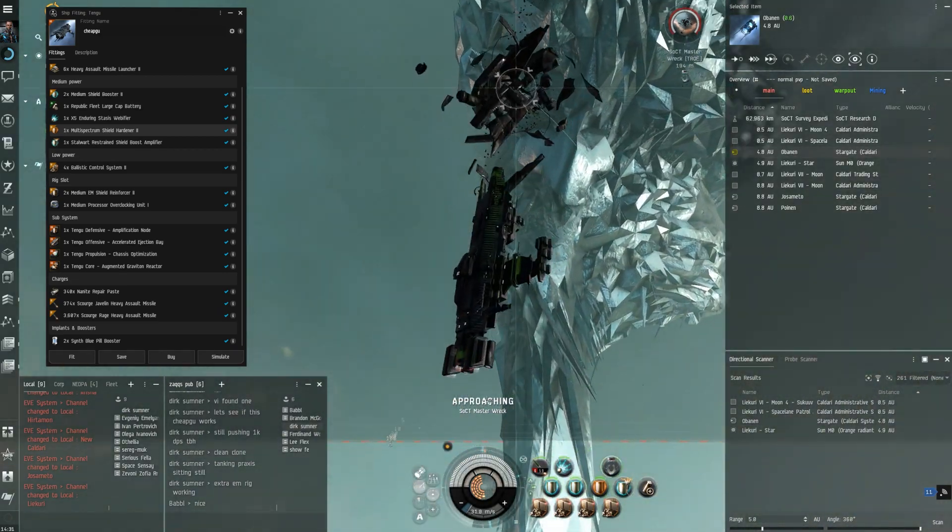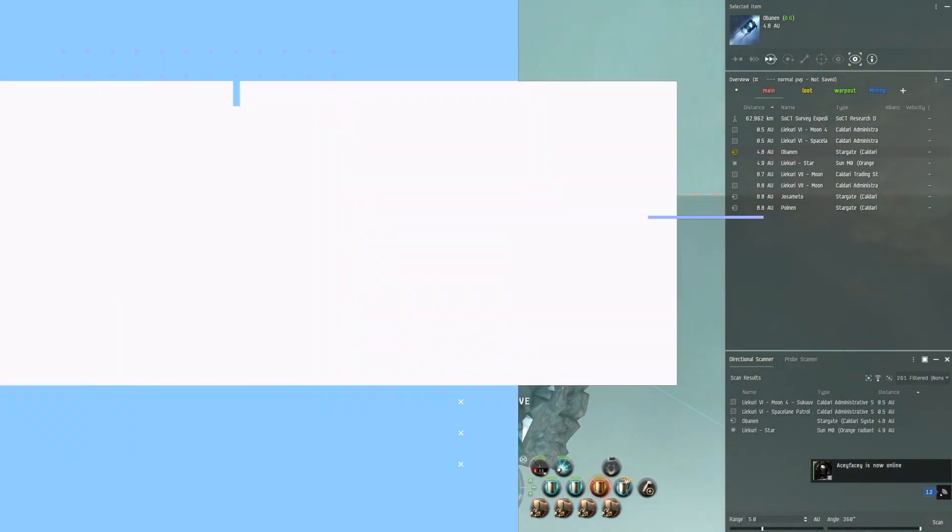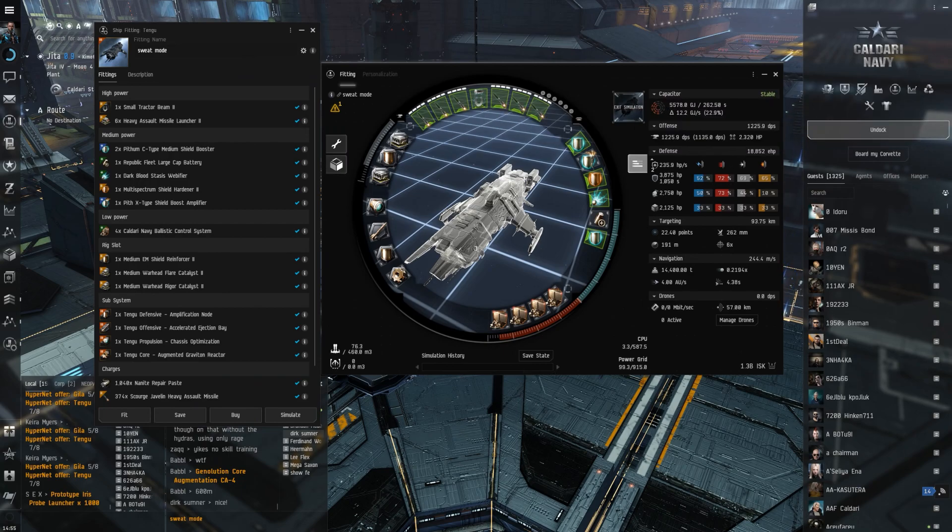Now let's move on to the proper Tengu. This is the full try-hard mode fit, pretty much the one we use every event. I think it was similar last year except we had a prop mod. Tractor beam for the loot, assault missile launchers because they do ridiculous amounts of damage — we're doing 1,225.9 DPS with this thing, and that's more cold than the other Tengu was heated, so keep that in mind.